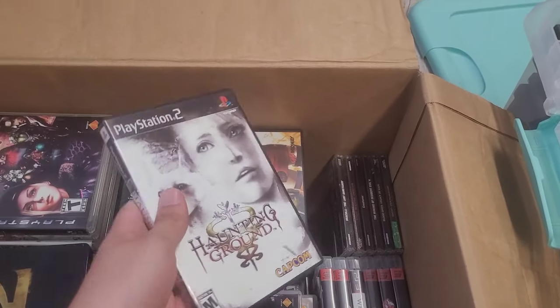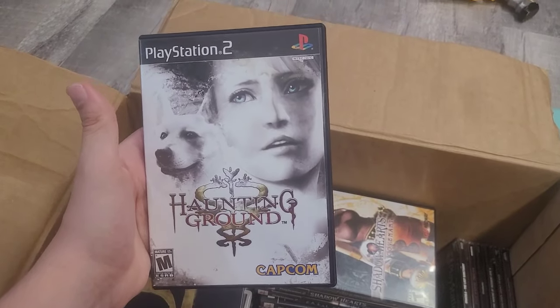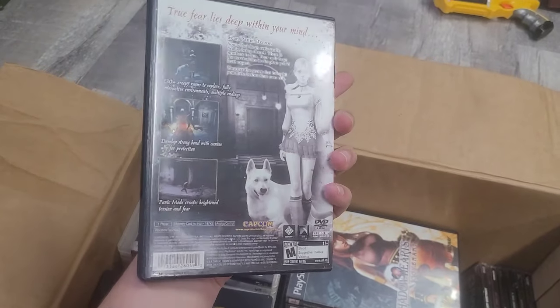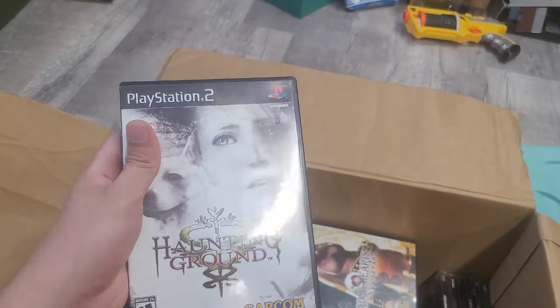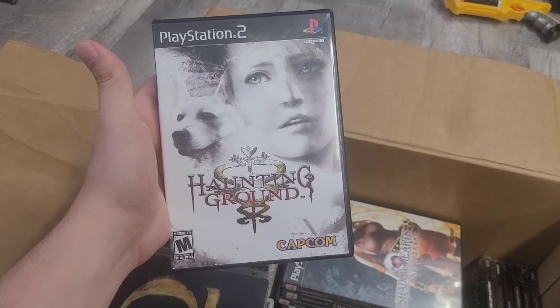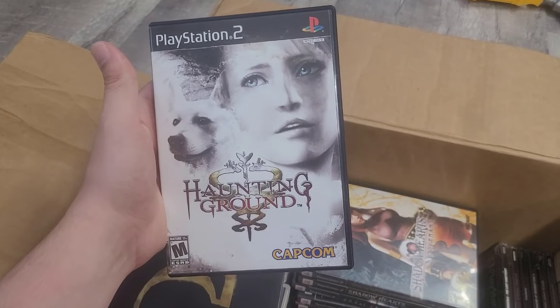The first game I'm taking out is a gem — I can't believe this was in there. We got Hunting Ground. This game is rare, it goes for close to $400 online. I do resell, but I also collect, so I'm probably going to end up keeping this game. Very hard one to find.